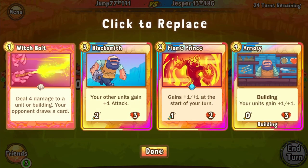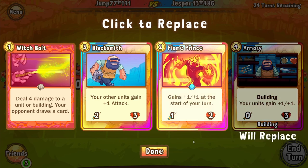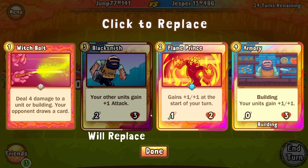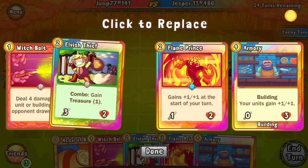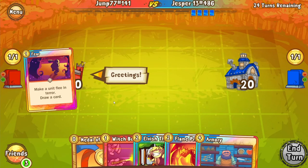This is the first semifinal match — Jump against Jasper. Jump's opening hand is looking pretty good; he's got a really nice curve. I don't know if he's going to trade anything out here. He's thinking about trading out the blacksmith, maybe the armory. I think the blacksmith is — yeah, since he has coin for armory. And he gets another two drop.